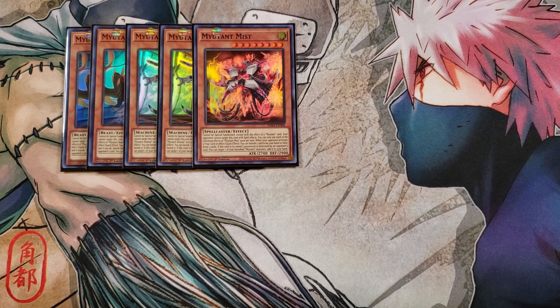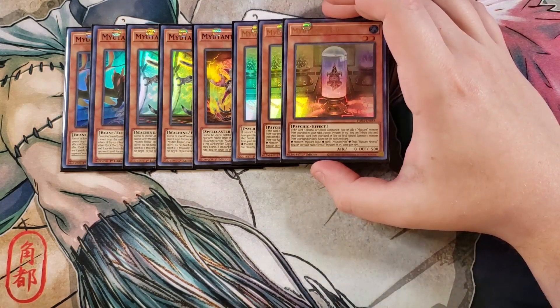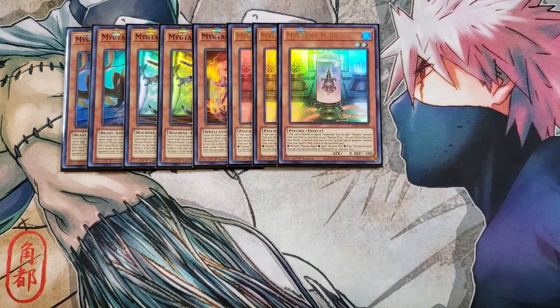We then play three copies of Mutant M05, one of the two starters in the entire deck and a really good card. If this card is normal or special summoned, you get to add a mutant monster from your deck to your hand — you can add another copy of M05. Then you can tribute this card and banish a card from your hand or face-up on your field to special summon one from your hand or deck matching the banished material: if you banish a monster you summon Mutant Beast, if you banish a spell you special summon Mutant Mist, and if you banish a trap you special summon Mutant Arsenal. I like that they have a corresponding theme between monster, spell, and trap — which is the whole theme of the deck.